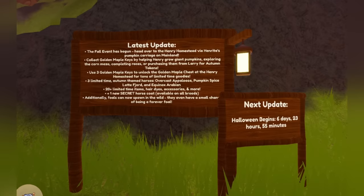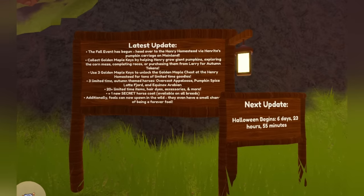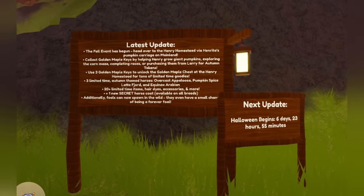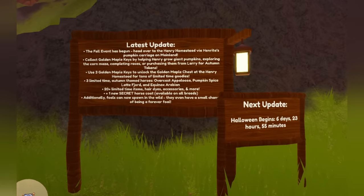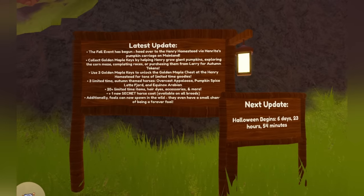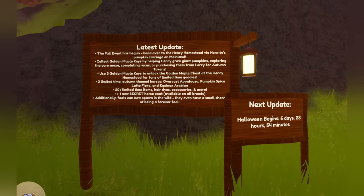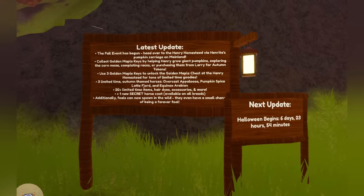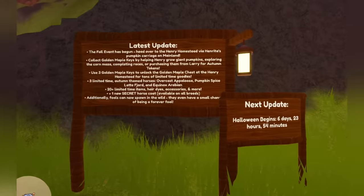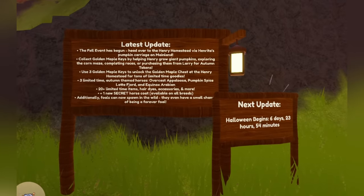There are three limited-time autumn-themed horses: Overcast Appaloosa, Pumpkin Spice Latte Fjord — oh my gosh, that's so cute — and Equinox Arabian. There are 20-plus limited-time items including hair dyes, accessories, and more. There is one new secret horse coat available on all breeds. Additionally, foals can now spawn in the wild, and there's even a small chance of them being a forever foal — that is so, so cool!